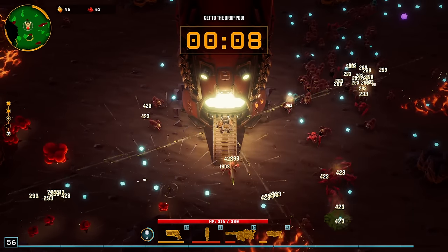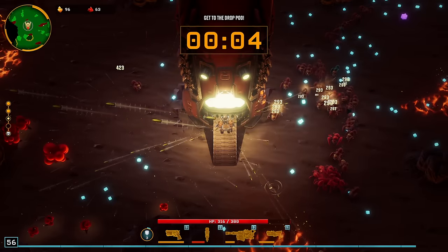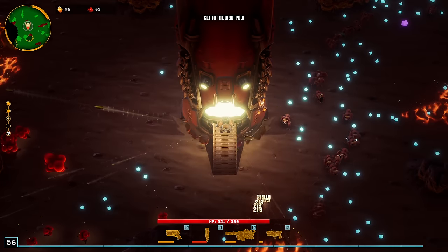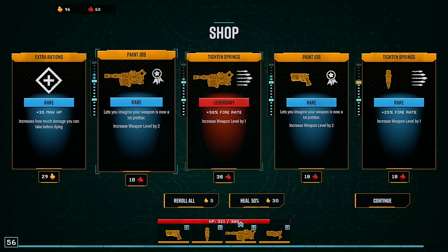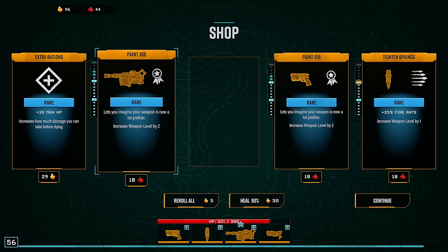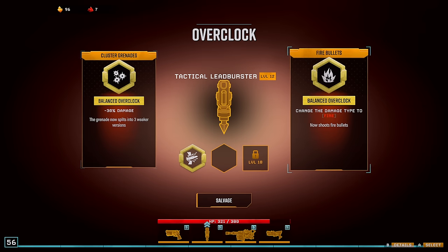The drop pod will head out momentarily. Okay, we still have two more floors and we're level 56 — pretty solid. I'm barely getting any XP here though. We're not going to cheat out the game here. Let's do both of these — these are really good ones for us. Actually let's do the fire rate and then do this, and then we'll do the three weaker ones.